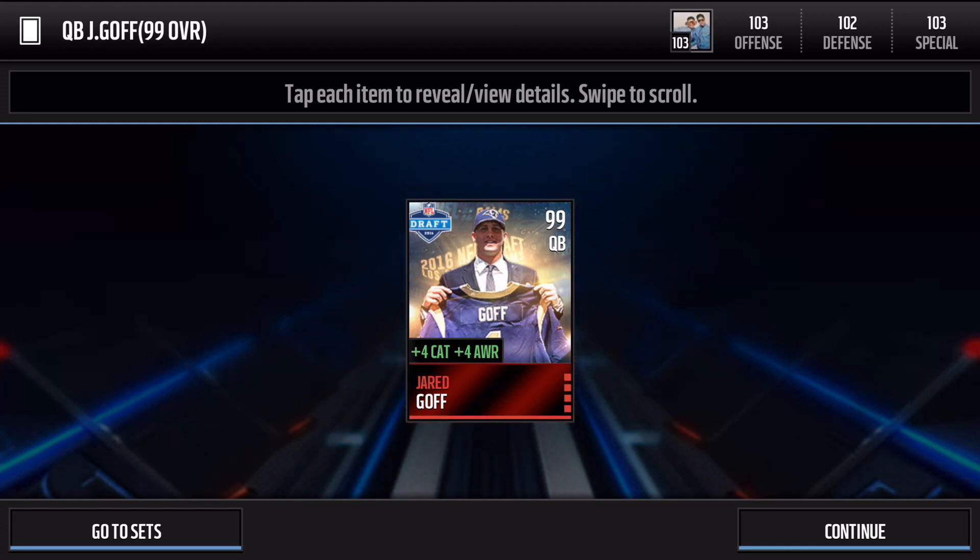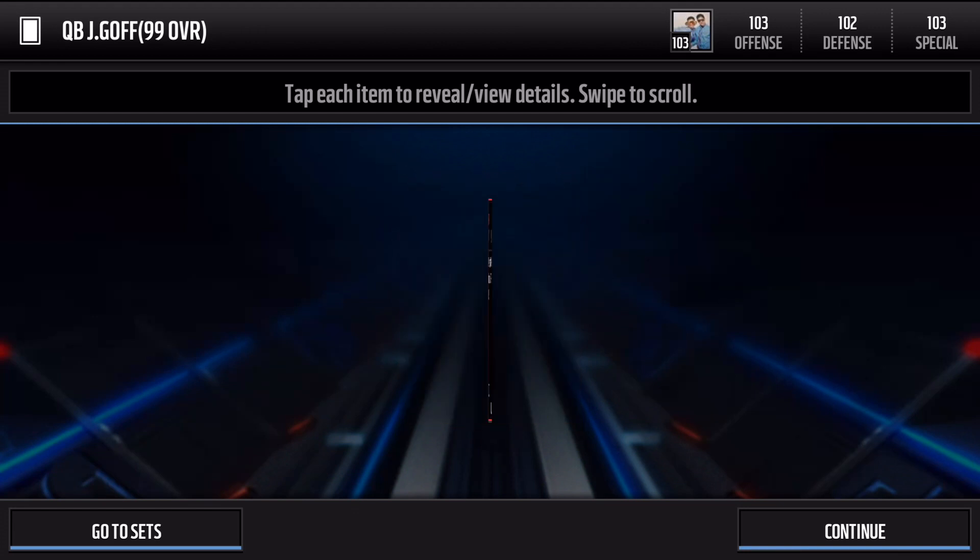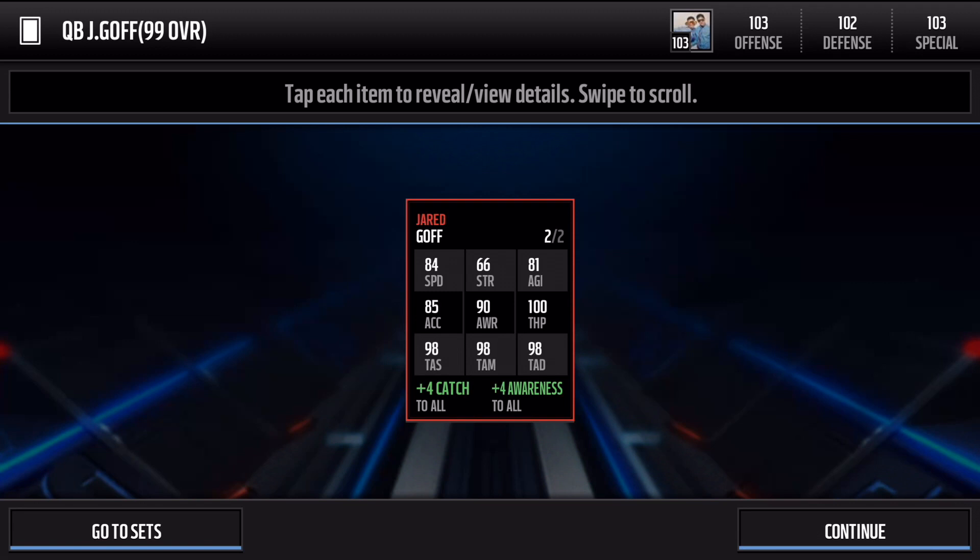We claimed him — plus four catch and awareness. Let's look at the stats: 84 speed, 100 throw power. 100 throw power, guys! 98 short, mid, and deep — all three are 98. That's insane considering he hasn't even snapped one football in the NFL just yet, but of course he went first overall in this year's draft.